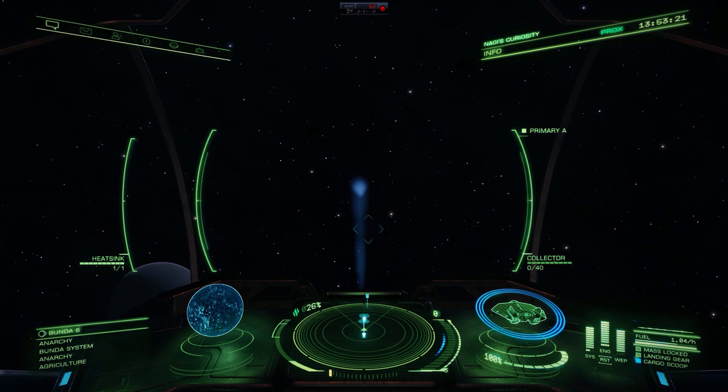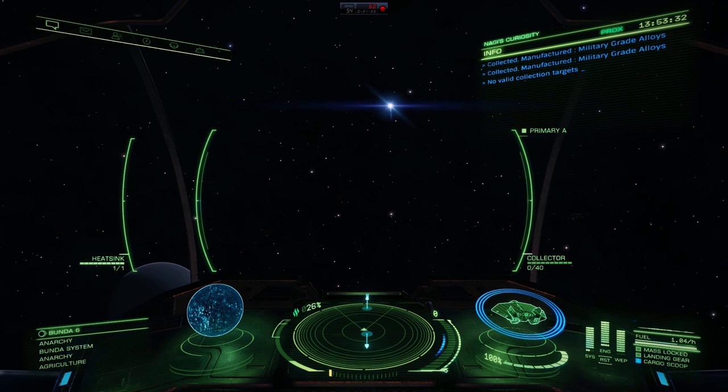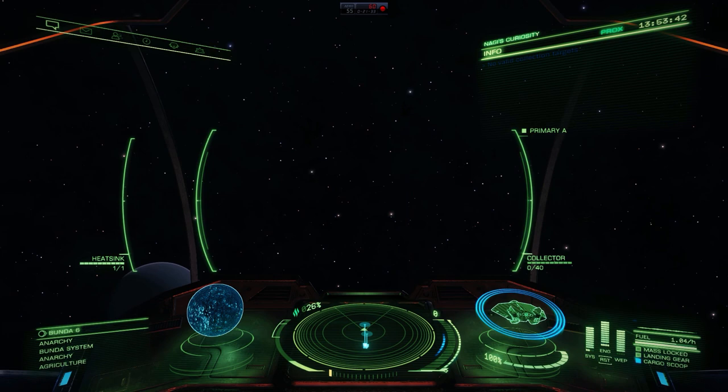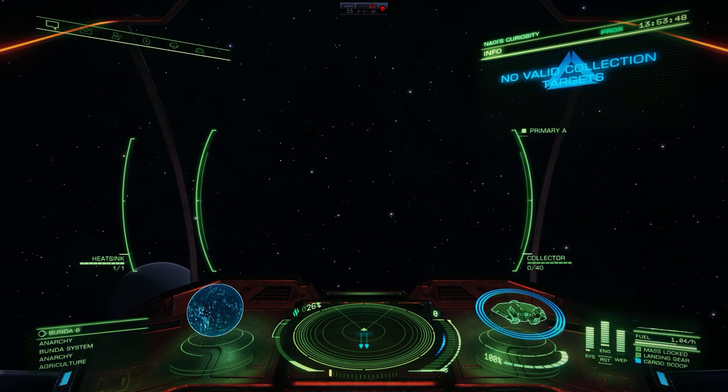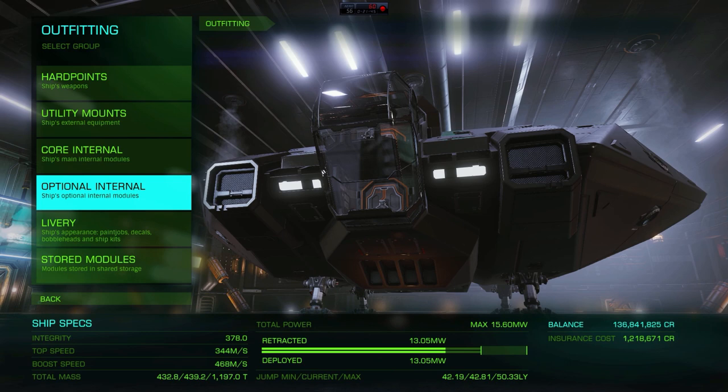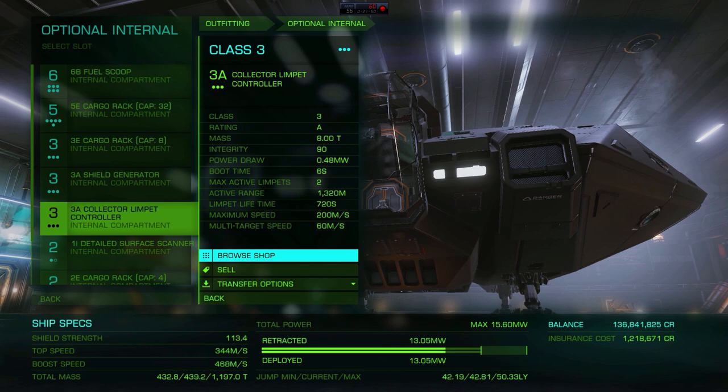That only leaves data materials. I've already shown you two points where you can get them while collecting other materials, but there is also another pretty cool method. Back at outfitting, we need to change something: we don't want collector limpets anymore, but instead we are going to use recon limpets. We also want more heat sinks.